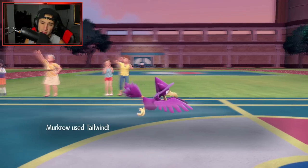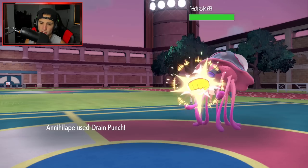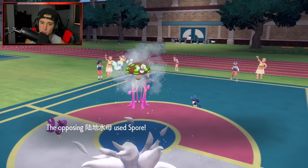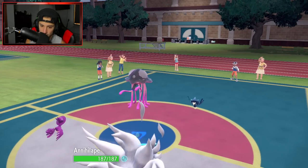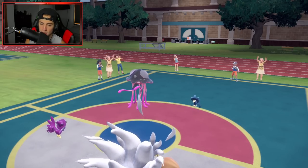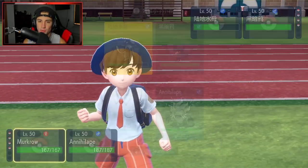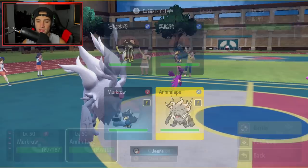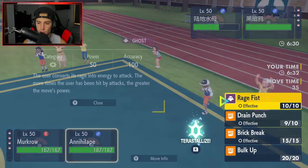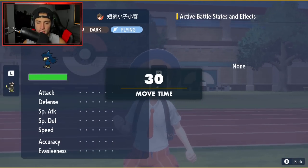I thought he was going to taunt my Murkrow — actually he's Dark and Flying type so Taunt can work. Murkrow is Dark and Flying. Drain Punch doing half damage — solid. He's going to Spore me. I knew he had Spore! I'm going to have to Taunt that thing. I think I have a Lum Berry, so I am Lum'd. I'm going to Taunt this turn. Murkrow is Dark and Flying — I thought maybe when it evolved into Honchkrow it would get different typing.